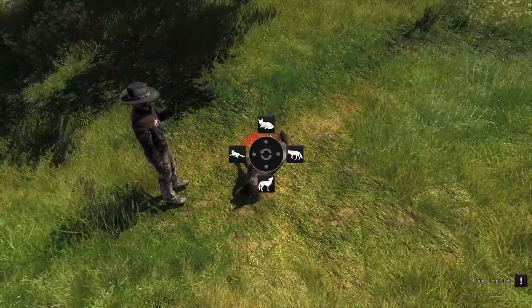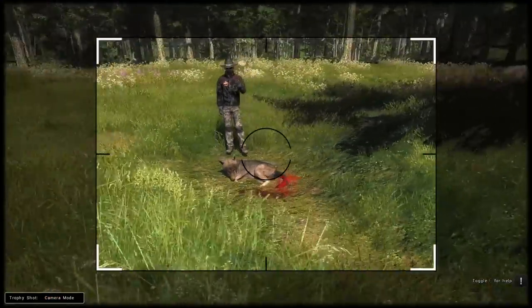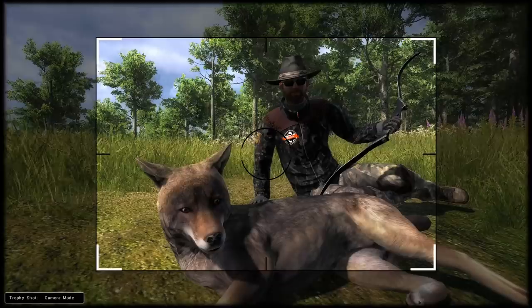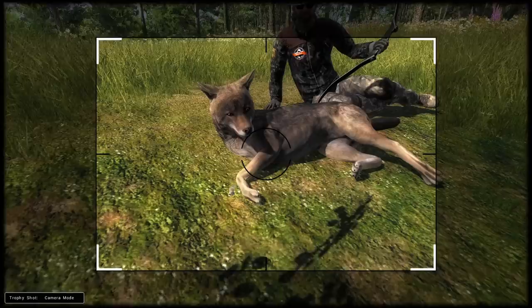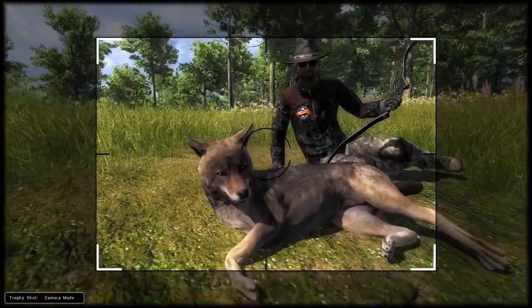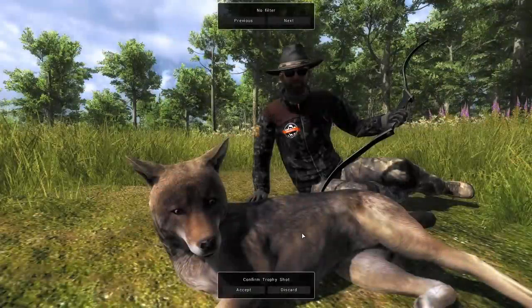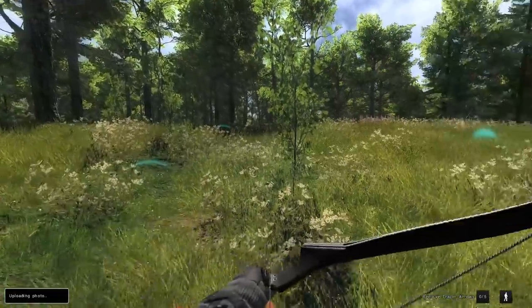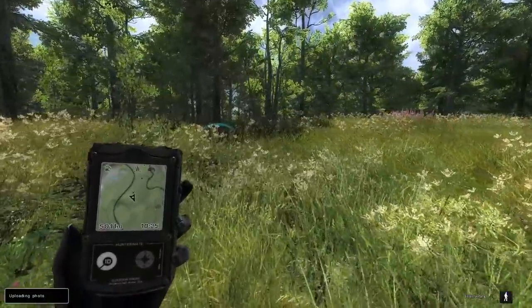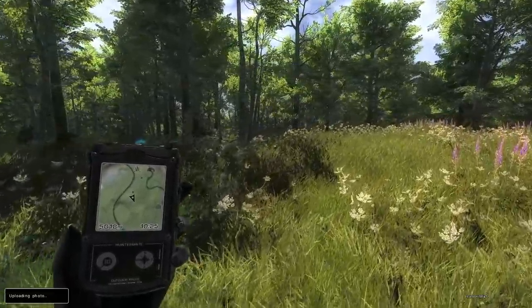There are coyote trophy shot poses and I don't know that we've gotten to use them, so we'll try to get something good. It's probably not our best coyote trophy shot ever but I do like it. The reason we're zoomed in so much is that with bobcats and coyotes their legs tend to clip under the ground a bit, so zooming in looks better. We're not quite perfectly in the sun but it kind of works. We'll definitely sell that one — 124 GM is not bad. We had to wait out the rain for the picture, and a buck grunted while we were taking it. Maybe he's still in the area.